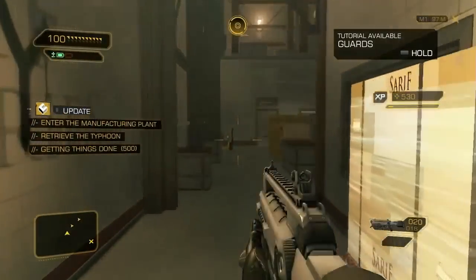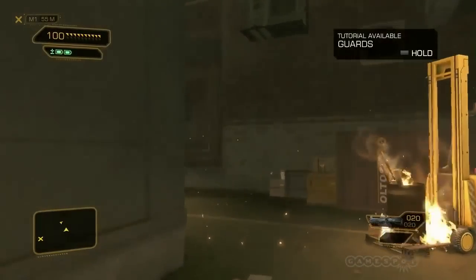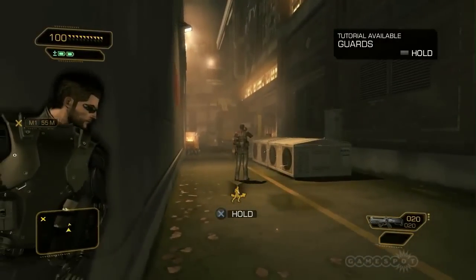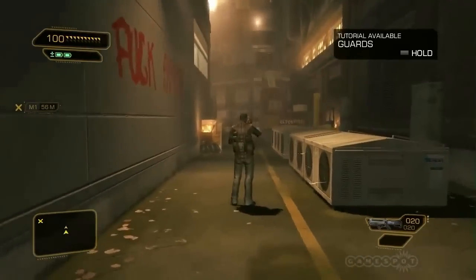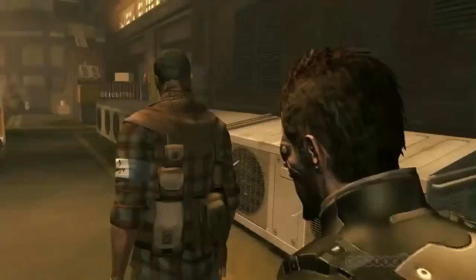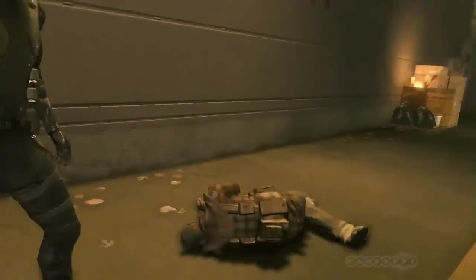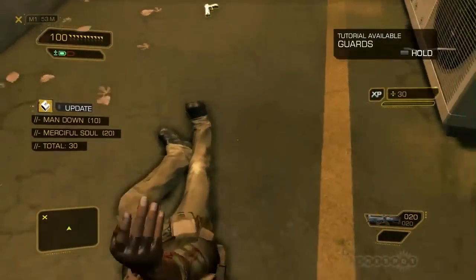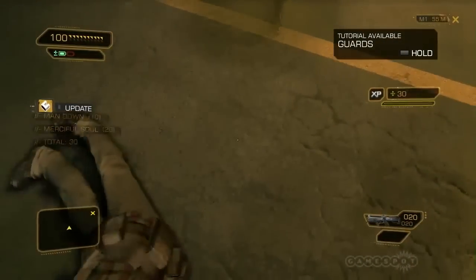Bridget, I'm in. Since this is a stealth approach, we'll use a non-lethal takedown on this first enemy. We want to be stealthy, so let's also hide the body. And loot it, just for fun.